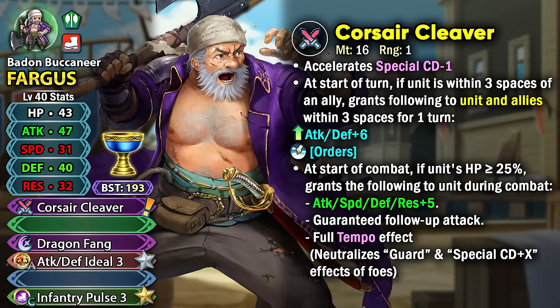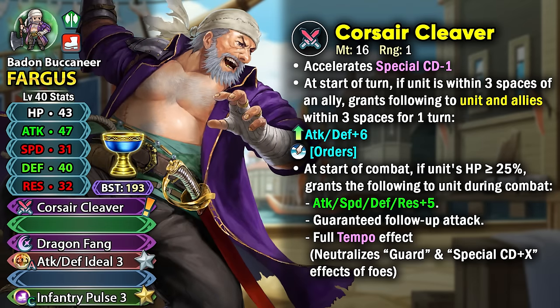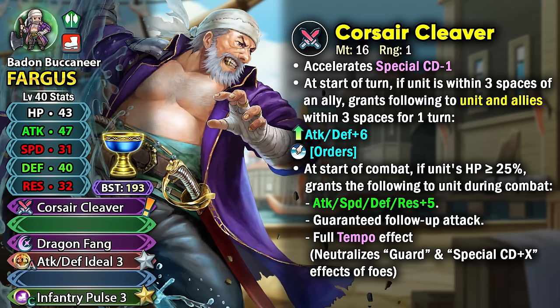At start of combat, if his HP is at or above 25%, he gets plus 5 to all stats and also a guaranteed follow-up attack, which is helpful because he's not fast. Finally, he gets the Full Tempo effect, which allows him to completely ignore the Guard skills of enemies and also ignore any kind of special acceleration they might have.